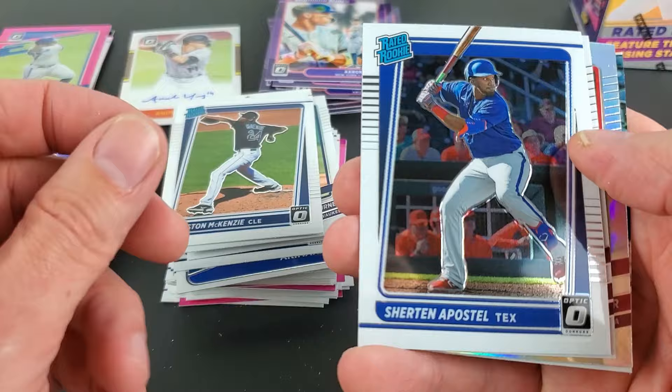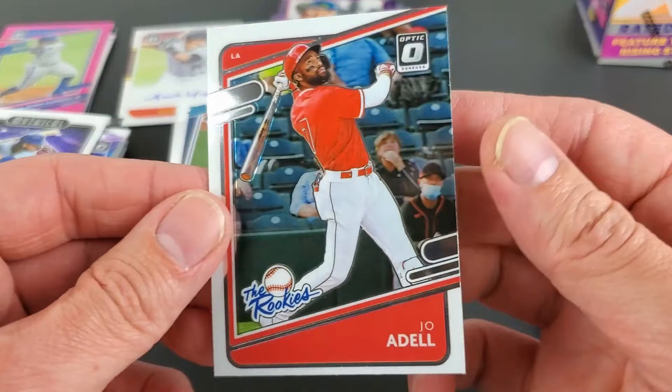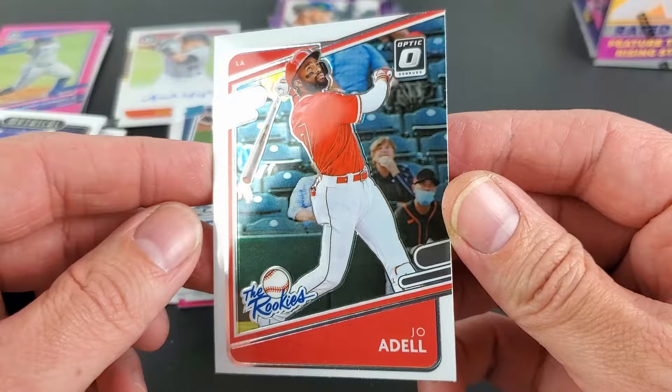Let's just try to shorten this video. There's our Shohei. And the rookies — Joe Adell. Not a bad looking card actually; it kind of all flows, jersey red bordered. Not too bad.